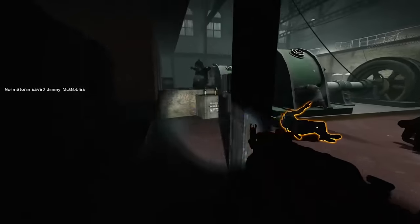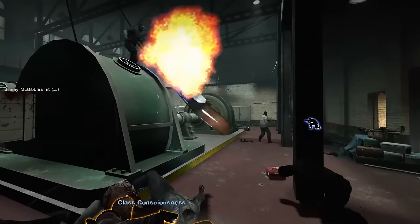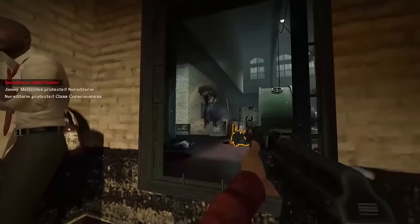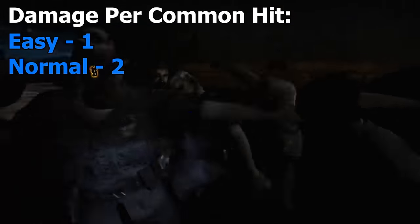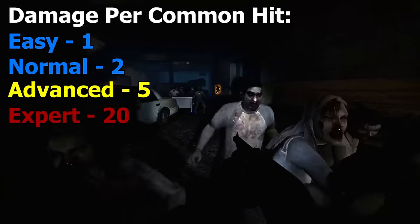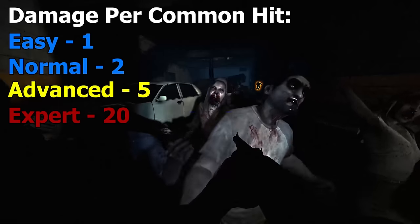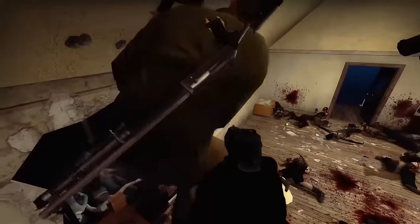I'm a personal believer that the jump from advanced to expert is the biggest difficulty gap in the game, and it comes down to raw damage numbers. On expert, just one common infected does 20 damage per hit and 10 from behind. On easy and normal this can happen numerous times before you get incapped. On advanced you get incapped the second or third time. On expert, this happens once and you're down. The game will not forgive you for being out of position — you are forced to play a much smarter and more strategic game.